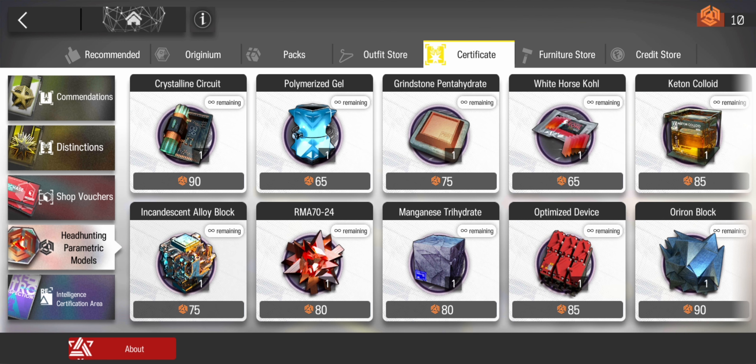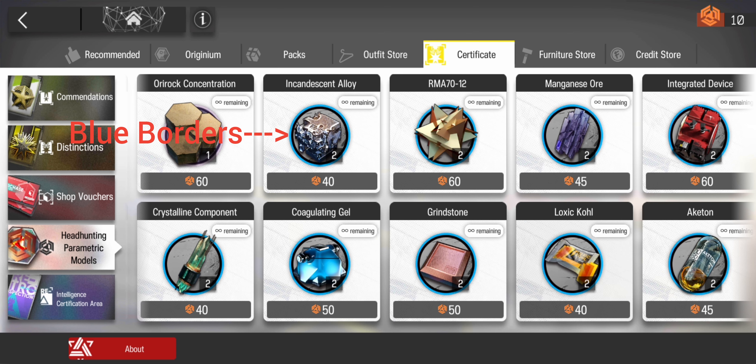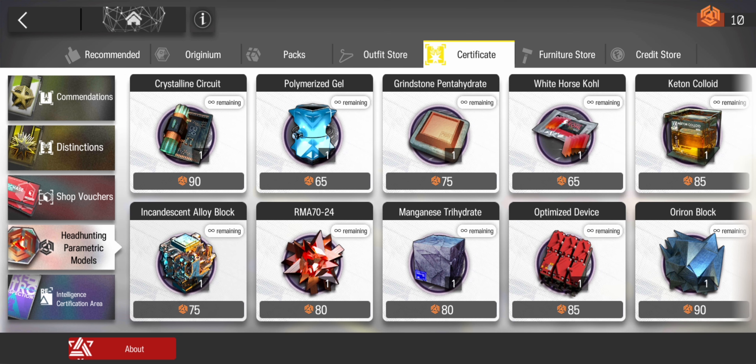Fourthly, we have the headhunting parametric models store. You should only buy the tier 3 and tier 4 materials here. Tier 3 materials have blue borders and tier 4 materials have purple borders. Buying the tier 3 and 4 materials is much more worth your parametric models.